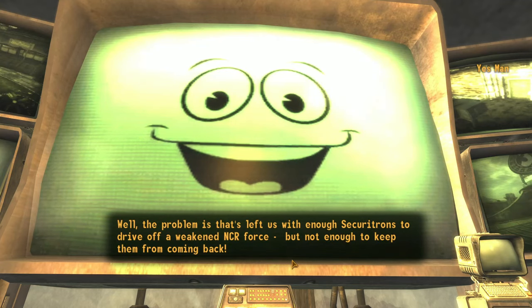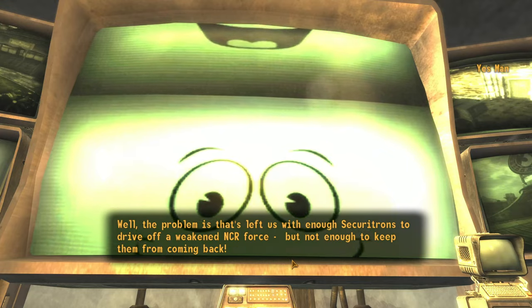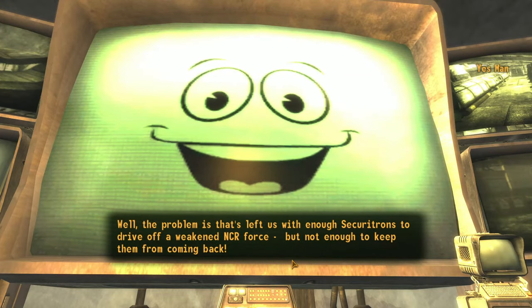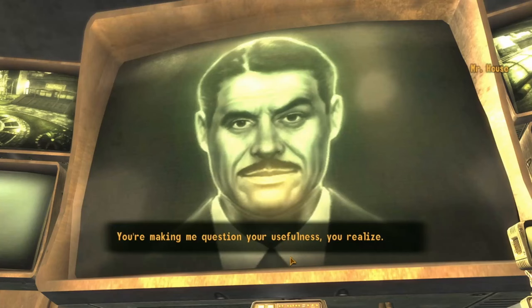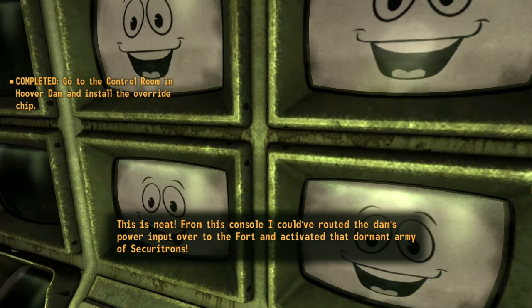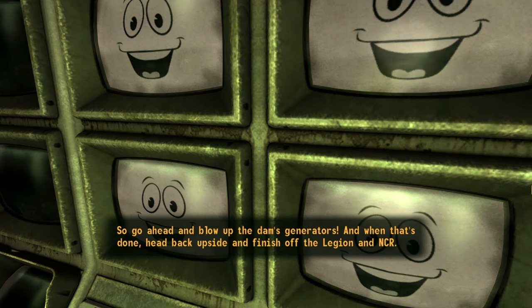Well, the problem is that's left us with enough Securitrons to drive off a weakened NCR, but not enough to keep them from coming back. You're making me question your usefulness, you realize. From this console, I could have routed the dam's power input over to the fort and activated that dormant army of Securitrons. So go ahead and blow up the dam's generators, and when that's done, head back outside and finish off the Legion and the NCR.